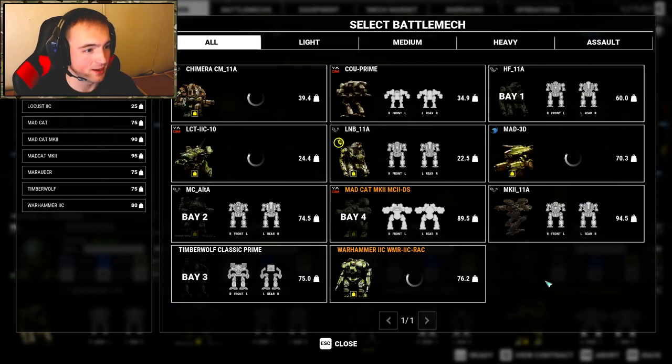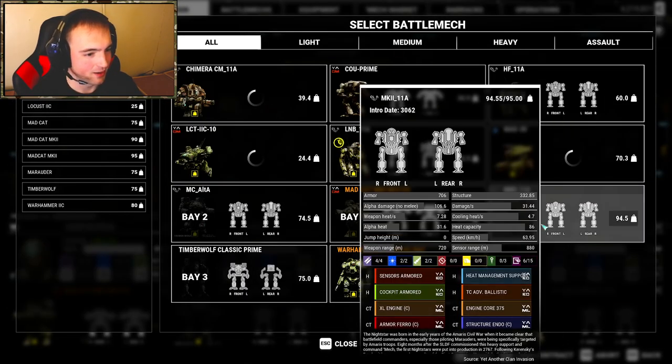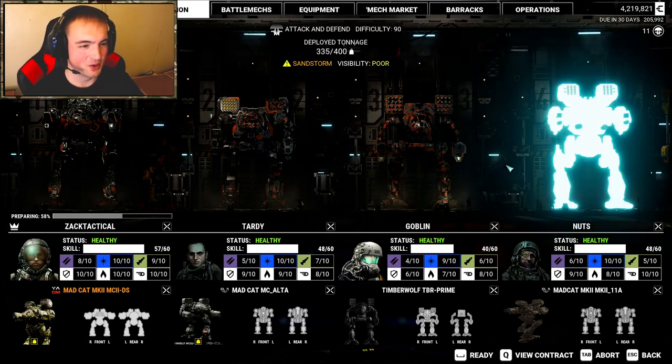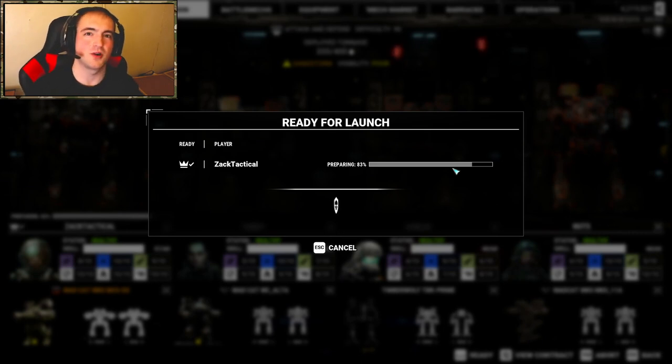We've got a 400 tonnage limit, so we're going to max that out. I'm going to take the Mad Cat Mark II hero variant — been having too much fun with it. So I've got nothing but a lance of Mad Cat variants: the classic MechWarrior 2 Mad Cat, the MechWarrior Online Timberwolf, and two Mad Cat Mark IIs. We're going to roll with nothing but Mad Cats. If anybody's wondering, I have some custom names from friends via the Easy Pilot Hires mod on the Steam Workshop — you can install it and change names and callsigns of all your pilots.